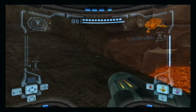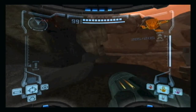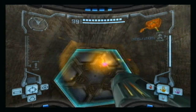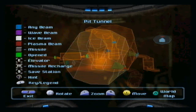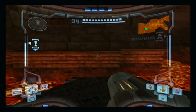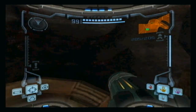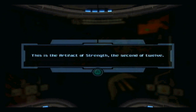Now we can go to the outskirts of this room along the cliff side, and this will take you up to a door which will lead up to a Chozo artifact. I want to get this as early as possible - I think this is the best way to go about it because we're in the central area where all the collectibles are. That brings us up to a total of 5; this is the Artifact of Strength.